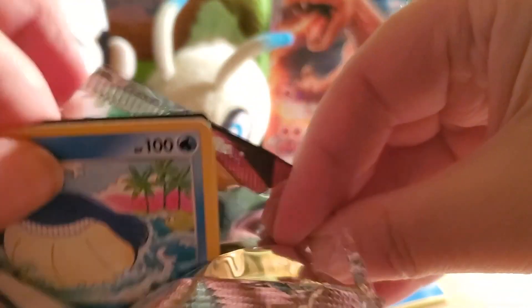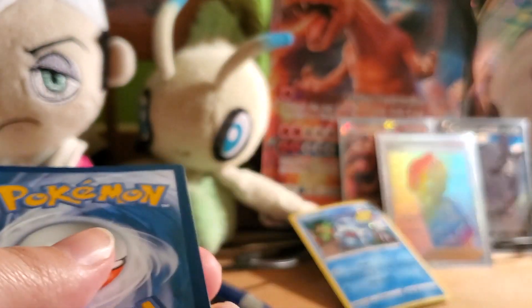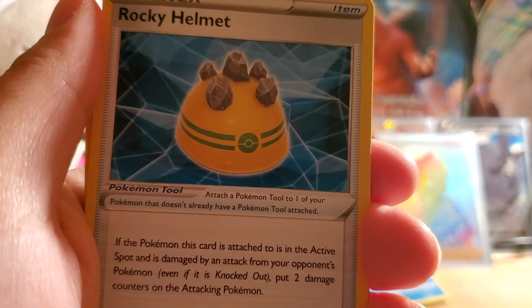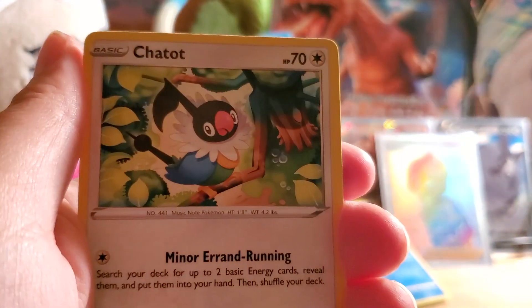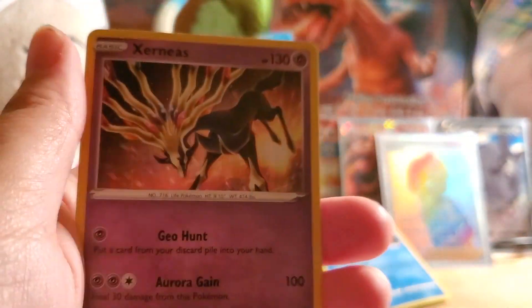Let's start with Orbeetle again. Water Energy, Dusclops, Rocky Helmet, Galvantula, Wailmer, Tynamo, Exeggutor, Chatot, Clavopus, Reverse Holo Trevenant, and a Holo Rare Xerneas. Sweet!